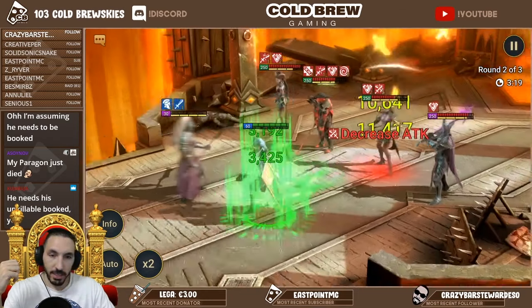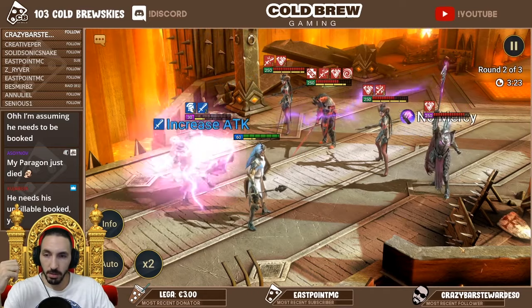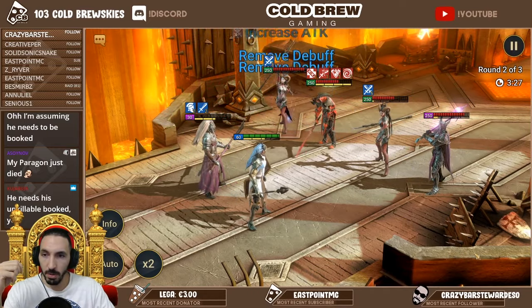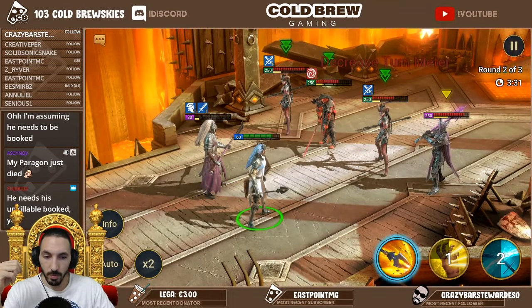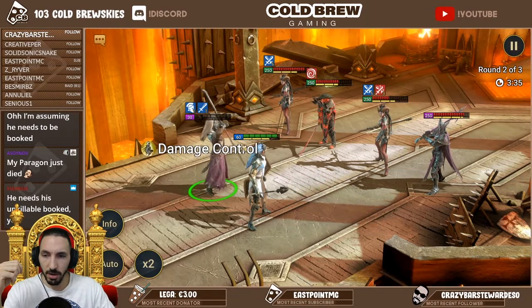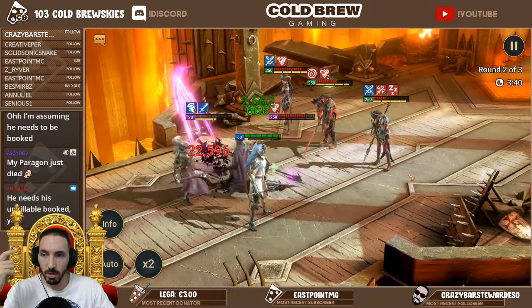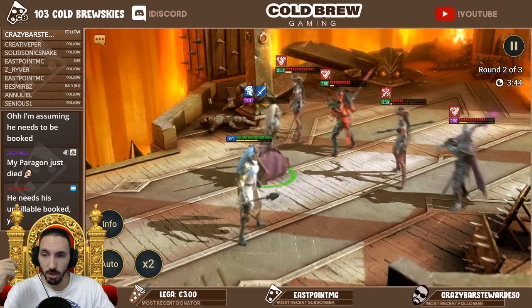He definitely needs the unkillable booked - that's the only way it works for Paragon. My Tyell doesn't have crazy gear right now, it's just the lifesteal set, critical - I think it was critical raid gloves - so nothing crazy for sure.